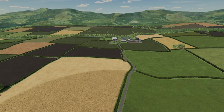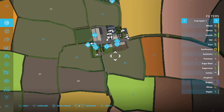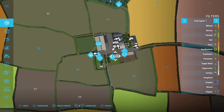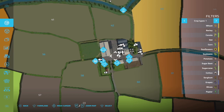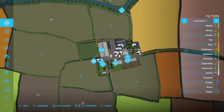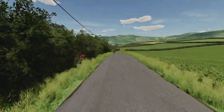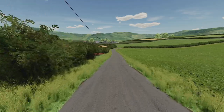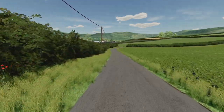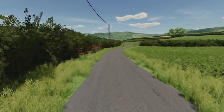There are four farms on this map. Our first is Greenlands Farm, found right in the middle of the map. It has cows, pigs, sheep, and chickens. You also have grain storage, three silage pits, and storage barns. Let's walk through — this is your main run into the farmhouse. We do have some areas of land around the main farmhouse when you start.